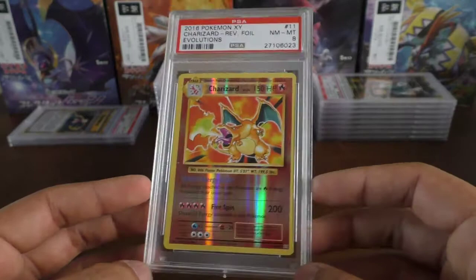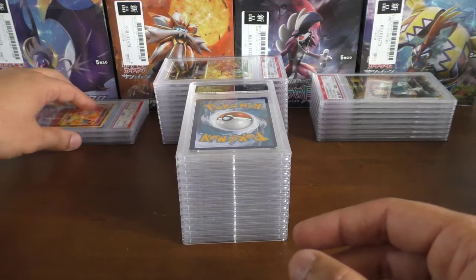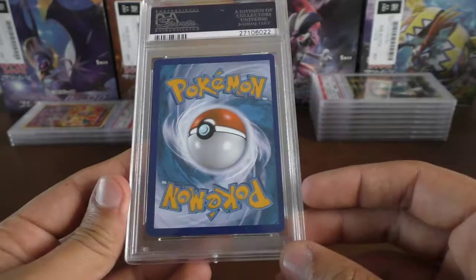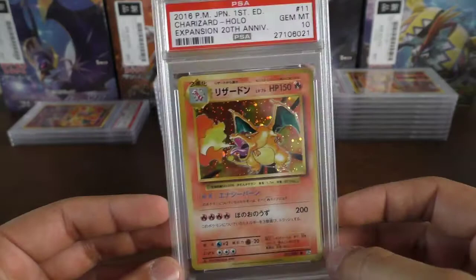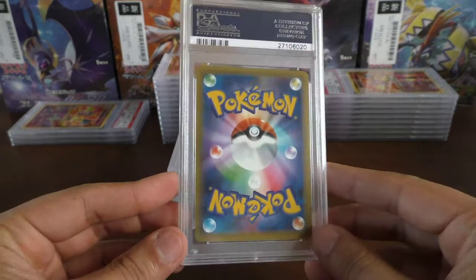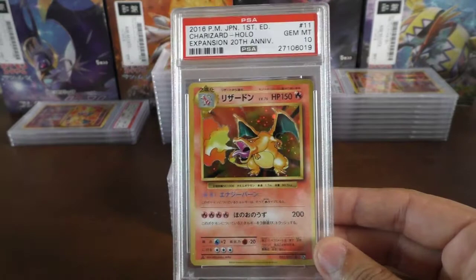We have a near mint 8 Charizard reverse holo from Evolutions — it's off-centre, you can see the left is thicker than the right — so near mint 8. Next we have a mint 9 version — it's off-centred at the edge, but the grade is 9. Then we have a Japanese Charizard holo, 20th anniversary expansion — and as you may be able to tell from the intro, this is one we're giving away. We have another gem mint 10 20th anniversary Charizard.